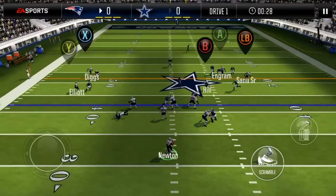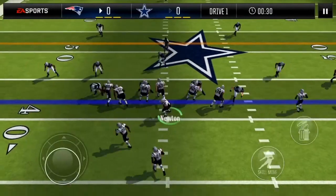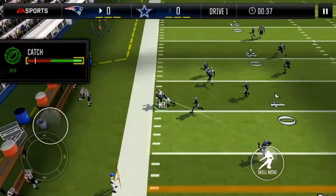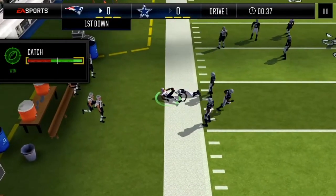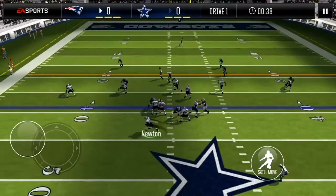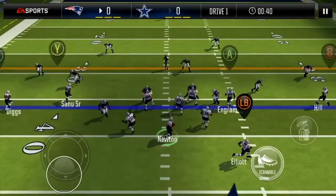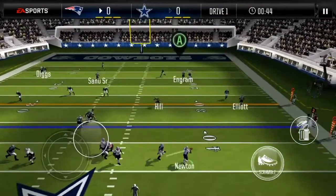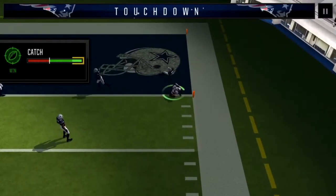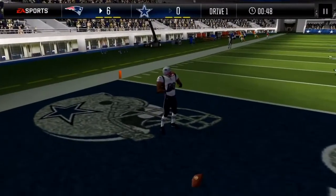Second and 10, we're going to look for Tyreek Hill over the middle and he drops it wide open. Coming up on third and 10, we go with the play action looking for Tyreek Hill and he's going to make the catch towards the sideline — that's a first down. Good throw from Cam. We go with the motion QB draw but can't get blockers, so I slide to avoid a fumble. From the 35, we throw one up to Evan Ingram one-on-one and that's a touchdown — Cam Newton's first touchdown pass of the video!